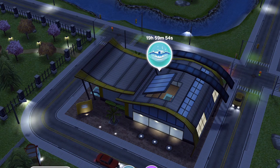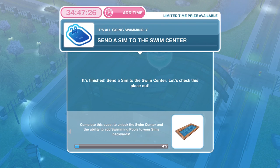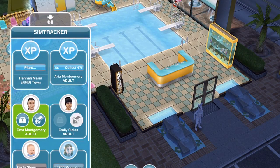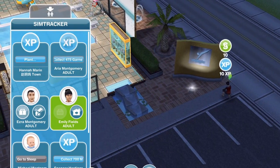The next thing we need to do is send a Sim to the swim centre. Click inside your swim centre and then you can whistle over a Sim. And that's task complete: send a Sim to the swim centre.